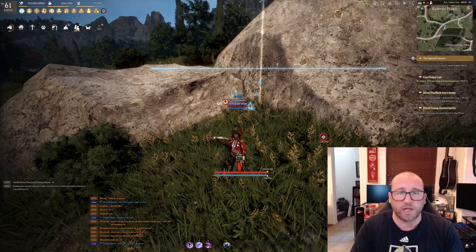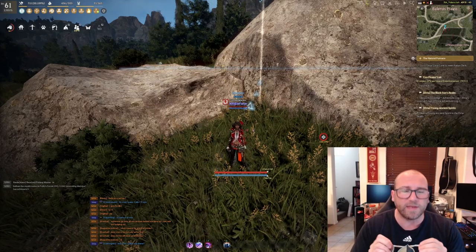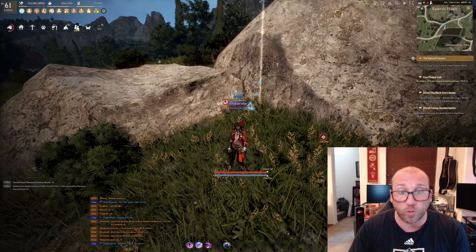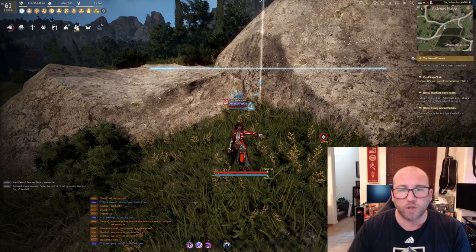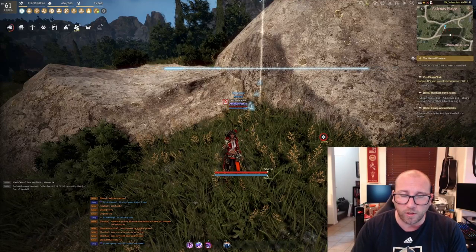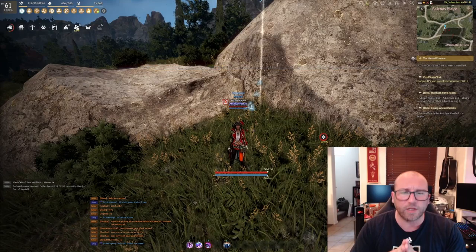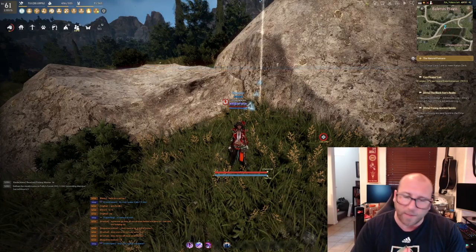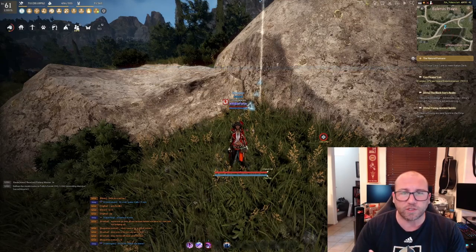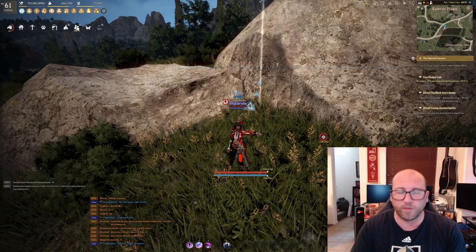I highly suggest leaving town before you play with all the settings. In town with a ton of players and NPCs around you, your FPS will drop significantly. Also, do not be close to a coast — generating waves tanks your FPS in this game. When you're trying to optimize for grinding, I would suggest going out into the wilderness and standing in the middle of the woods in a safe spot to adjust your settings there.